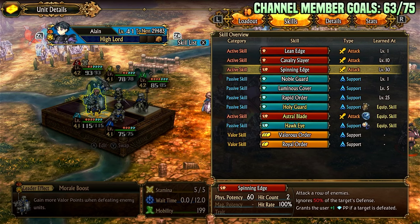The big thing is Spinning Edge — this is absolutely ridiculous. 60 potency, two attacks, so 120 potency total. Row attack for 120. Ignores 50% of target's defense — this is what makes it crazy. It ignores 50% of target's defense and grants the user plus one passive point if the target is defeated.